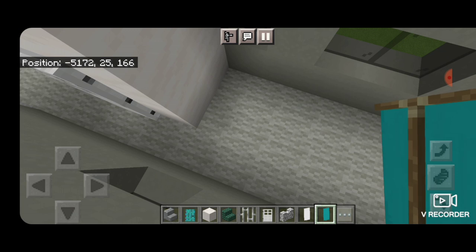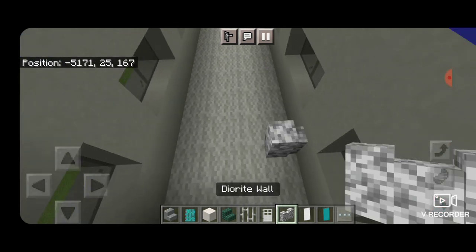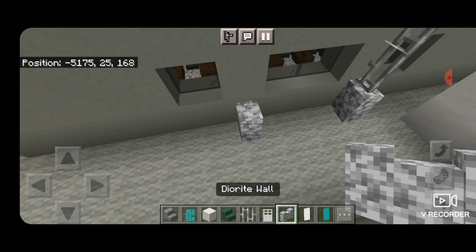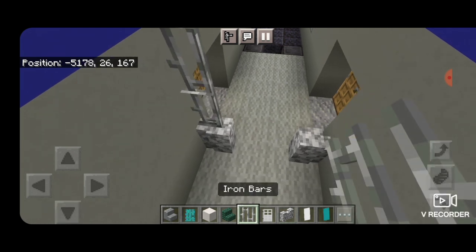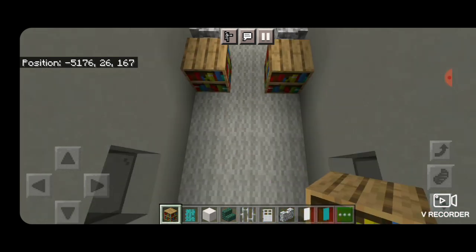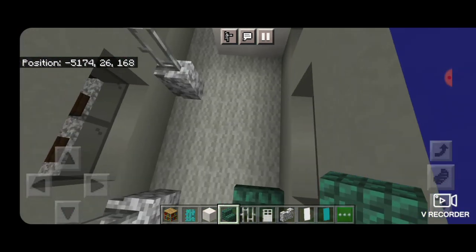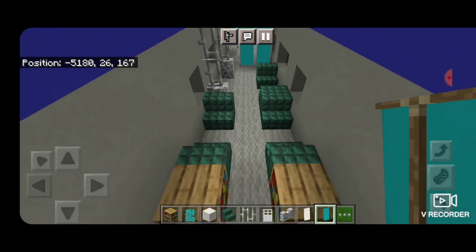Take out a diorite wall. Where this window that's two blocks wide is, put a wall on the bottom on each side. A wall here with two iron bars coming up above it, same thing on the other side of this window. We'll do the same thing next to these doors — a wall on each side with two iron bars, then in front of it a bookshelf on each side. Then a dark prismarine stair, skip a block, stair on each side. That open area is a handicap spot. Fill the side of this wall with cyan banners.